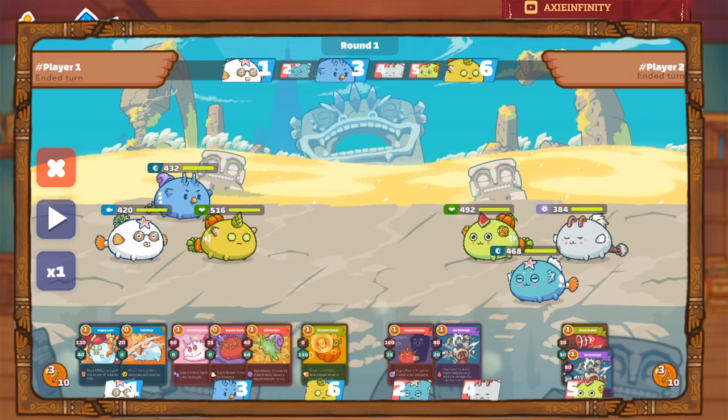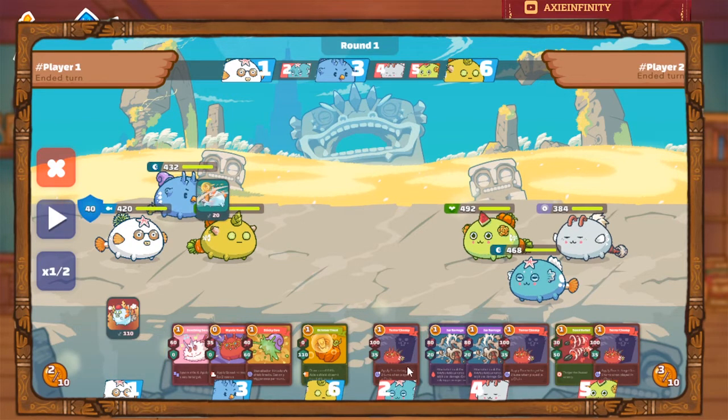Let's check a replay from our scholar. As you can see, the scholar's team here is the dusk and triple cute bunny. On my perspective, based from the debuffs we can produce every round, as long as we have cute bunny we have advantage — especially this turn where all Axies have cute bunny.